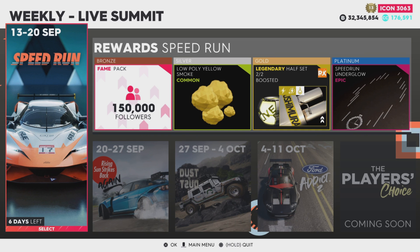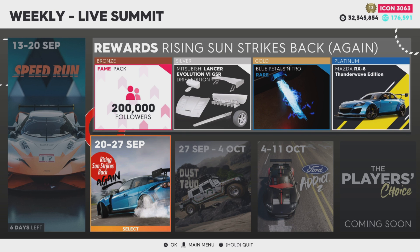This summit is called Speed Run. Bronze gives you 150,000 followers, silver gives you low poly smoke and a legendary half set, and platinum is the Speed Run Under Glow. Since it's epic I'm going for platinum - I always tend to get platinum anyway.